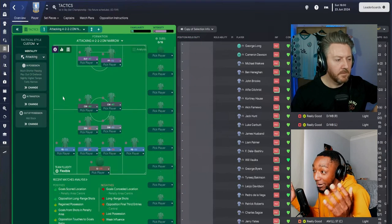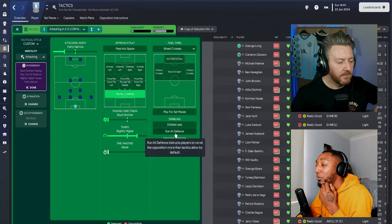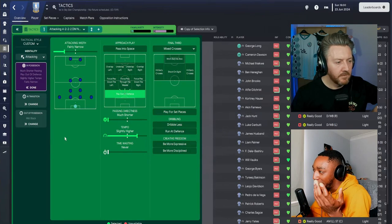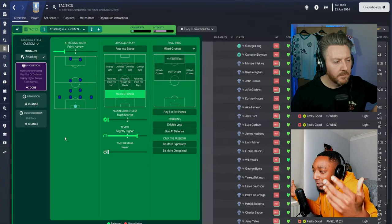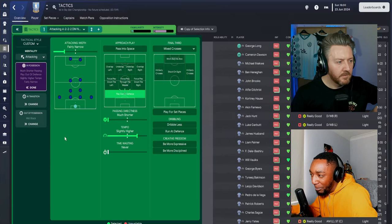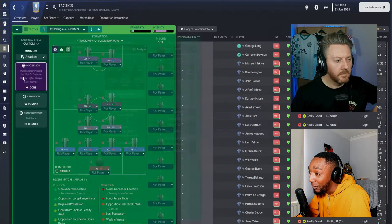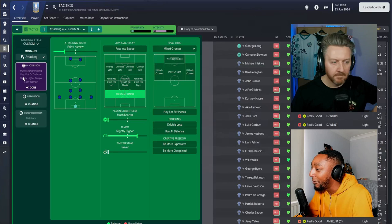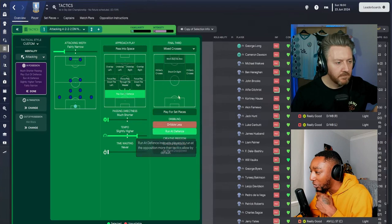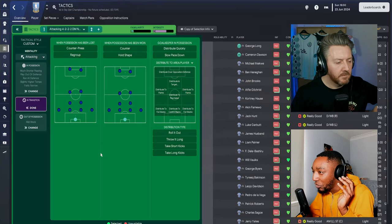Width is set to fairly narrow because we've got a very narrow shape and we're just trying to complement the shape as best as possible. On dribbling — because it's suited for all teams — we're going to have a possession-based style of play but also add some directness because we have no wingers running directly at defenders, so we're going to add the instruction 'run at the defence'.